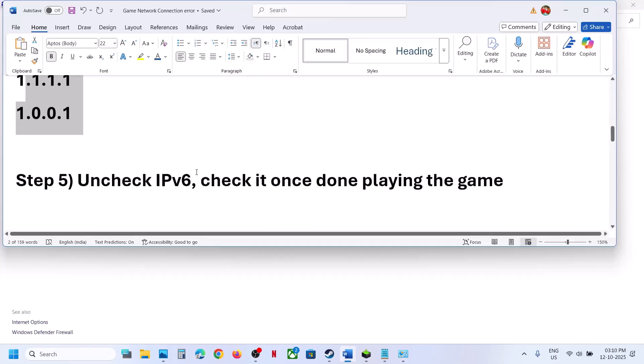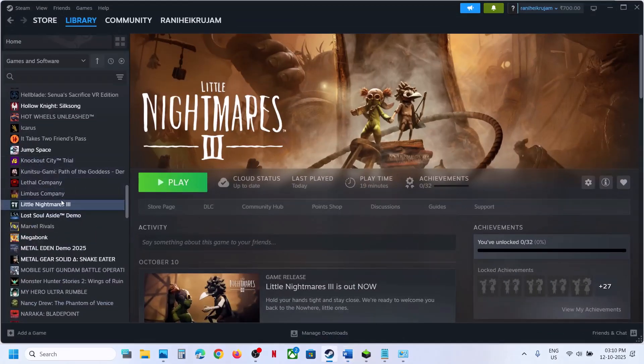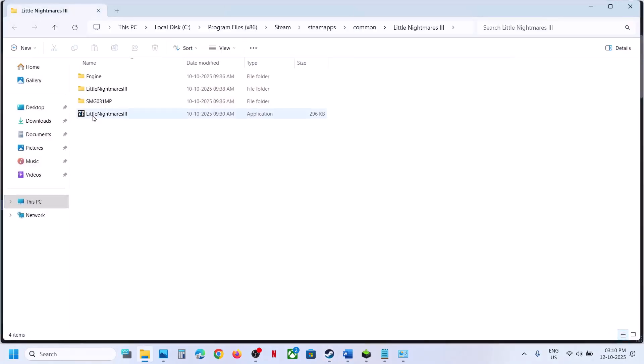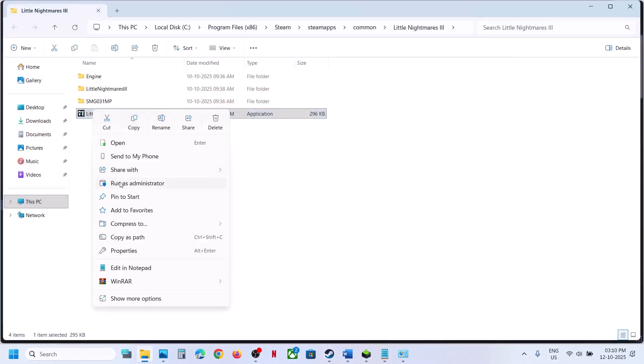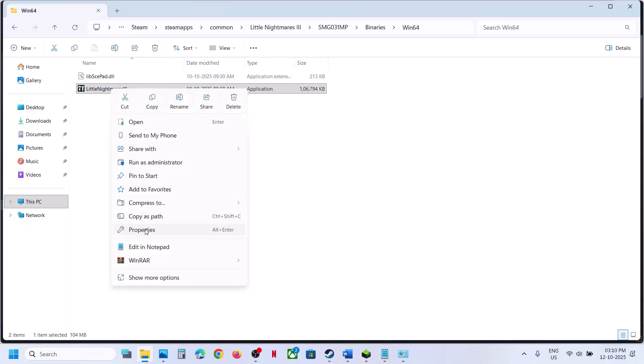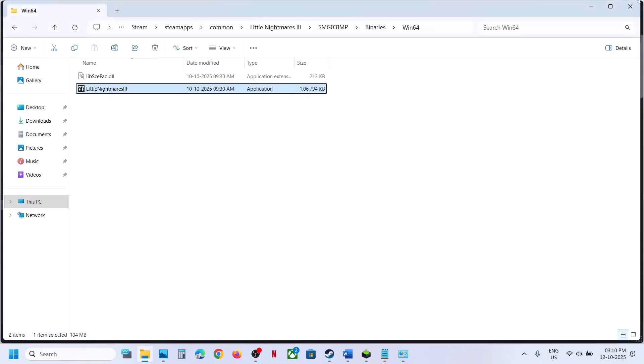The next step is to run the game as administrator. Go to Steam, right-click the game, select Manage, click Browse Local Files, then right-click the game .exe file and click Run as Administrator. You can also open SMG Binaries Win64, select the .exe file, right-click, go to Properties, go to the Compatibility tab, check 'Run this program as an administrator,' hit Apply, click OK, and launch the game.